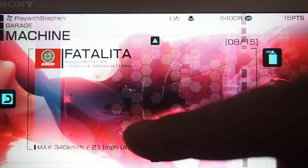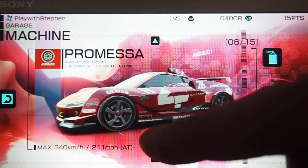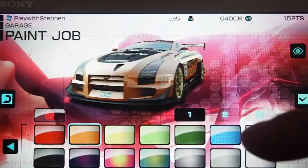The 13 cars that come packaged with the Ultimate Edition are unique enough from each other to develop player preferences. Design customization, however, is limited to palette swaps.